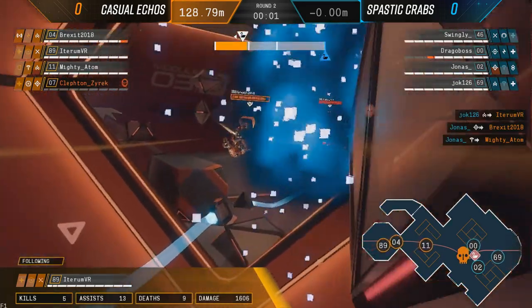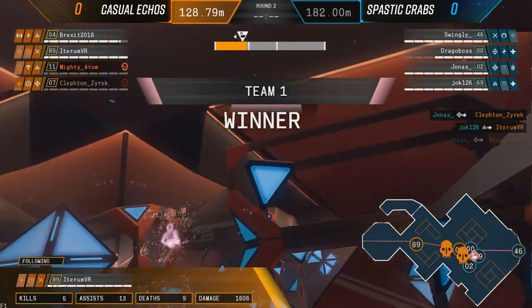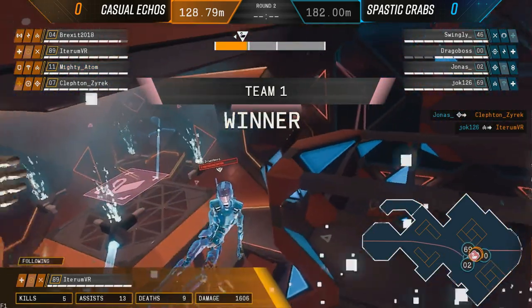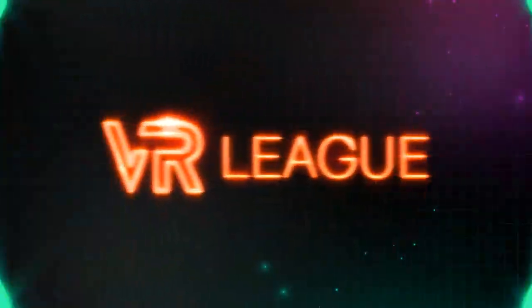Three seconds left - Casual Echoes need to touch the payload! The guy they sent forward, I think it was Mighty Adam, got blown before he even had a chance to touch it. Spastic Crabs pick up the first map in this best of five, sending us over to King of the Hill. I didn't expect Spastic Crabs to have such a good defense after struggling on offense. Casual Echoes struggled quite a lot to get their attack in - they were sending one person in at a time, with the rest of the team trying to catch up.